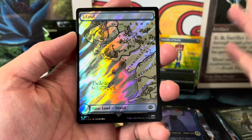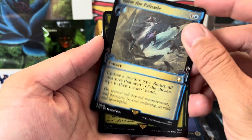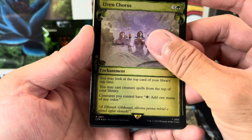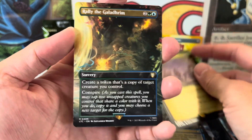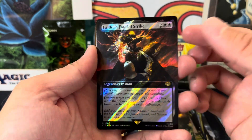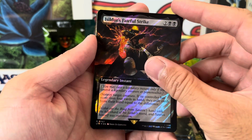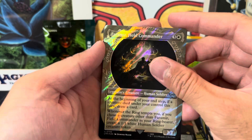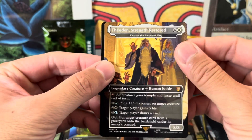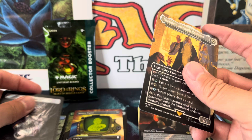Here we go! First one is a rare — Raise the Palisade. That's a commander one. Another rare, Elven Chorus — this looks pretty good, and I like elves, and it's not just a tribal one. Rare — one of those scene cards, so I already got this. Did I get this already? I think I opened like three or maybe five of these packs on my channel. Uncommon. And for the last one — a mythic! Théoden — just a Kenrith the Returned King, you know, back from Throne of Eldraine, but definitely not a bad one. Nothing crazy in that pack.